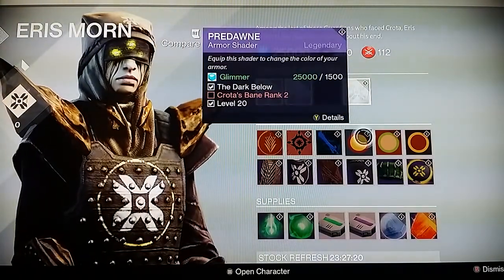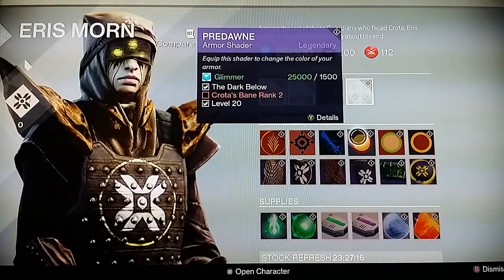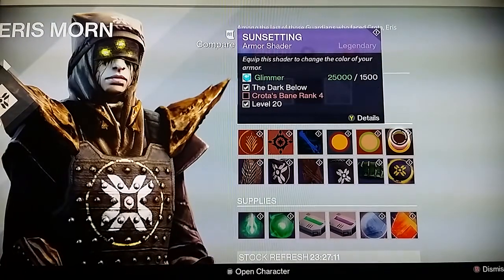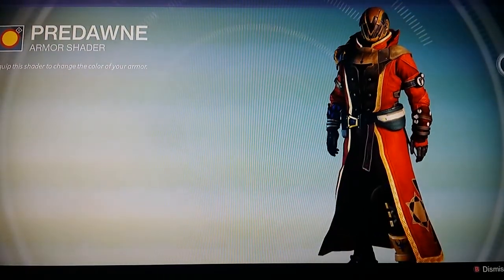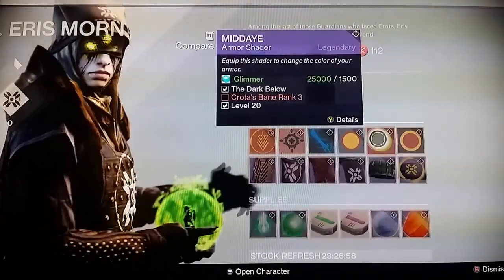I wasn't here for this update so I had no clue you could preview shaders now, but she does have three shaders. They all go for legendary and you need to be rank two, three, and four to get each one. Looking at the first one — it's legendary — it has kind of an orange and black going to it with a golden helmet. It looks nice.